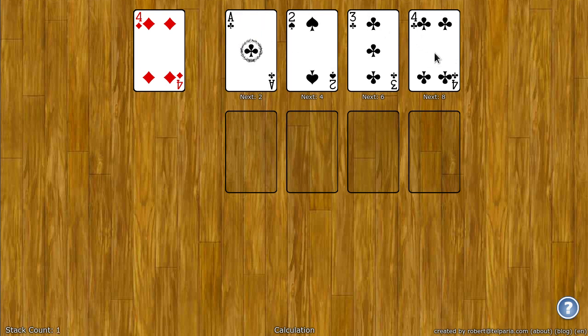They build up by rank, but they build up differently. The first spot on the left builds up by 1's, so it goes Ace, 2, 3, 4, 5, all the way up to King. The second spot builds up by 2's: 2, 4, 6, 8, and so on. The third spot by 3's and the fourth spot by 4's.